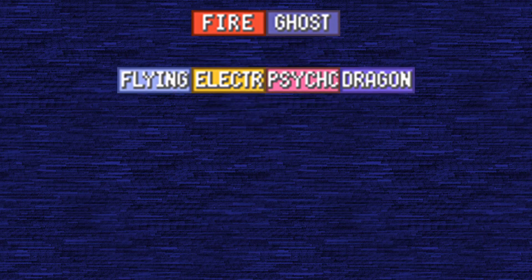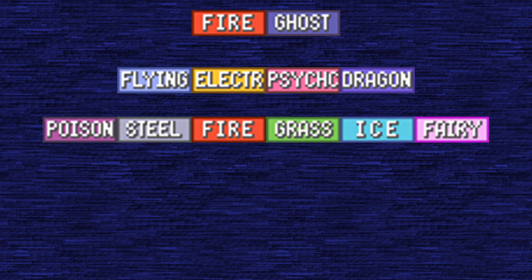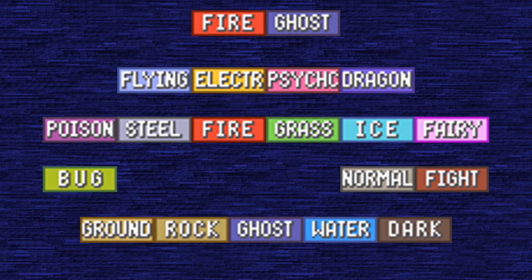Regarding type matchups, Fire Ghost Type Pokémon receive neutral damage from Flying, Electric, Psychic, and Dragon Type moves, resist Poison, Steel, Fire, Grass, Ice, and Fairy Type moves, quad resist Bug Type moves, and are completely immune to Normal and Fighting Type moves. Fire Ghost Types receive super effective damage from Ground, Rock, Ghost, Water, and Dark Type moves.